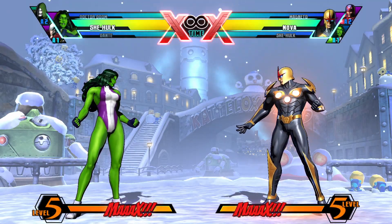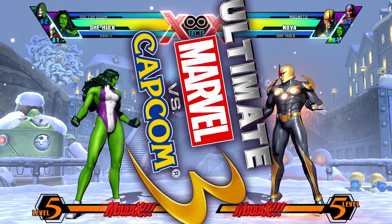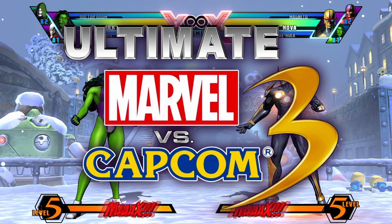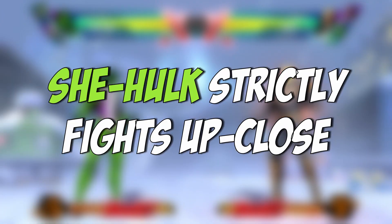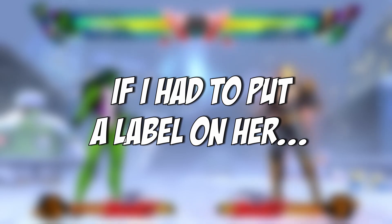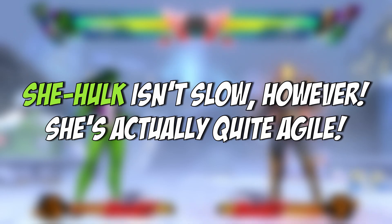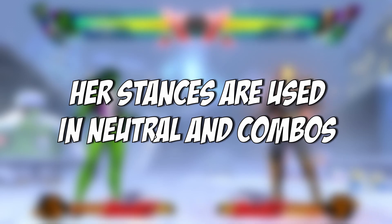If you don't mind playing a low tier and you want to experiment with a very underutilized character, then She-Hulk is for you in Ultimate Marvel vs. Capcom 3. She-Hulk strictly fights up close and personal. She has no long range options at all, so you have to rush the enemy down and apply pressure up close. If I had to label her with a character archetype, I'd say she's a grappler or a stance character. However, she isn't slow for a grappler — in fact, She-Hulk is actually quite agile. She's got access to various stances for use in neutral and in combos, and she's definitely going to use them to her advantage.